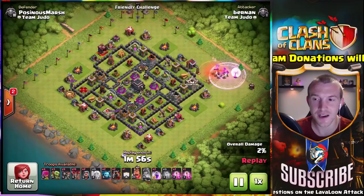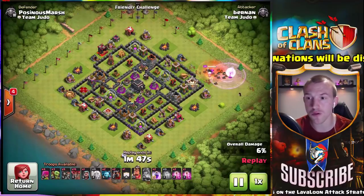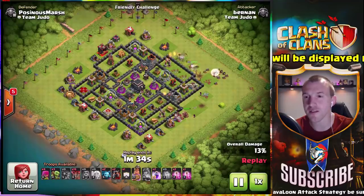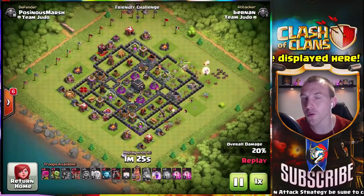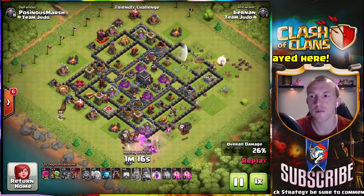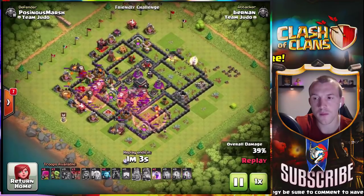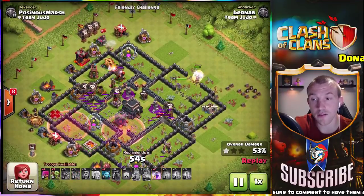I've never really seen that one before. Sometimes the giga tesla is right at the edge of the base and you can literally path balloons straight onto it — people use suicide balloons with a rage spell, five or six balloons just to snipe that off. What if it's a couple of defenses in where you can't path directly onto it? It depends on how the defenses are placed, but if I know the pathing will go from the defense to the giga tesla then I'm fine with just a rage and heal with four or five loons — they'll stay alive long enough to take care of the giga tesla. As long as you have the rage and heal, your loons will stay alive to take down the tesla, unless there are a bunch of sentry bombs or something crazy. At least three to four loons will take care of the giga tesla with rage and heal.